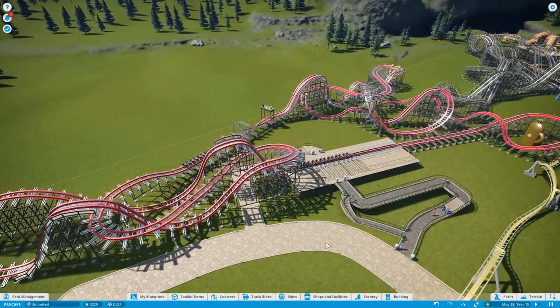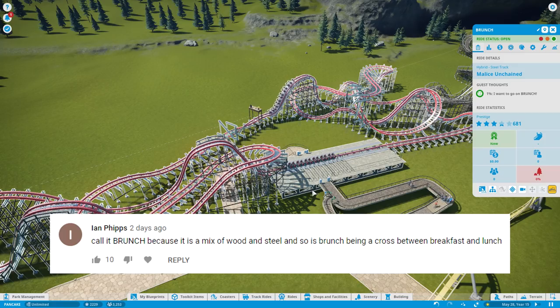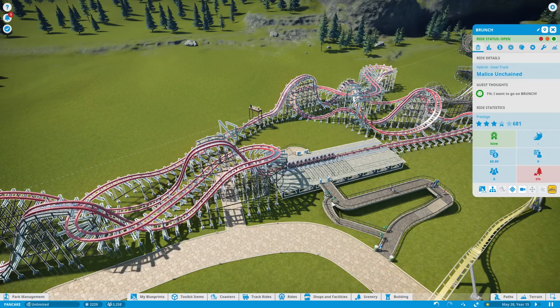Speaking of the new coaster, it's now named Brunch because — the reason is great. The hybrid coaster is a mix of metal and wood, as Brunch is a mix of breakfast and lunch. It's genius. So, Brunch.